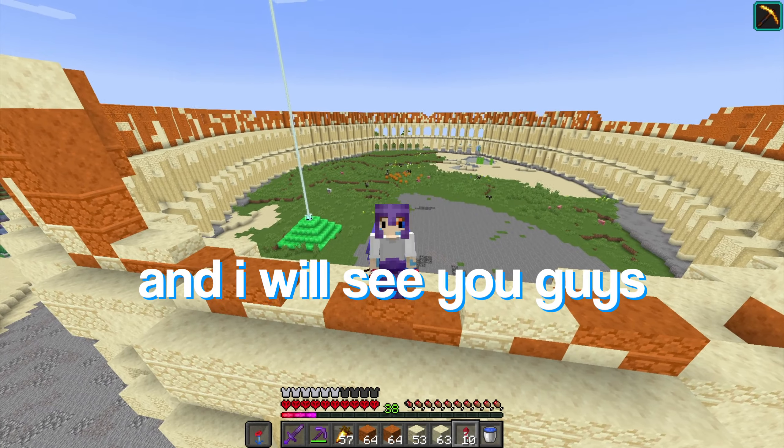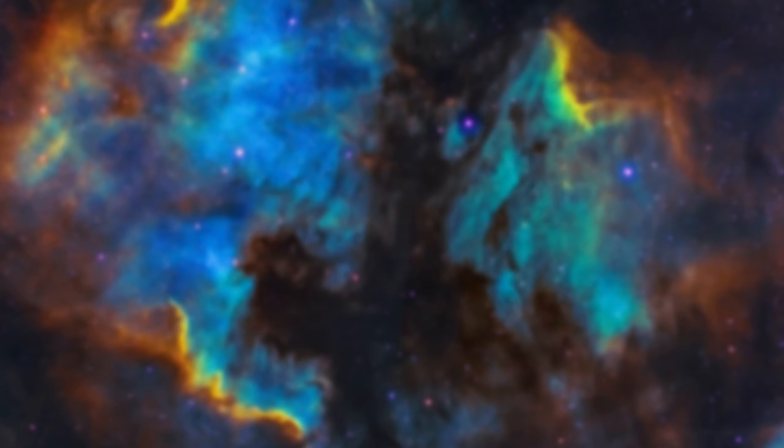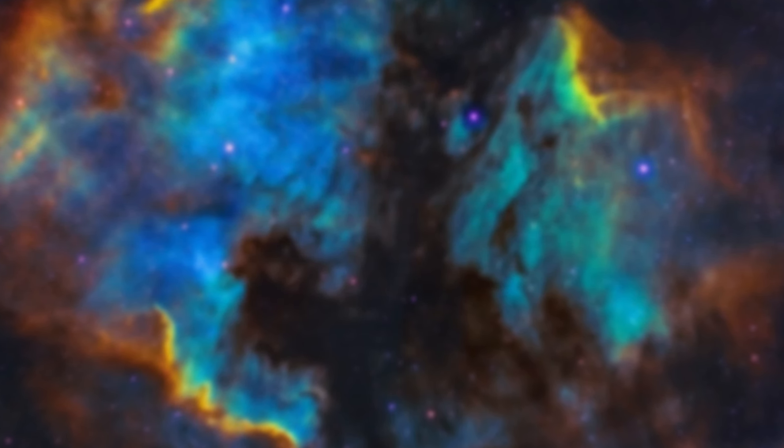Now this is starting to come along. Having a second layer really makes it start to look like what we're going for. But I still got a long way to go. Next what I need to do is add a wall that goes up here — it's kind of a different color, so I'm going to use red sandstone. It pretty much just goes up and follows through, and then it'll have like a third layer. It'll start looking really nice.